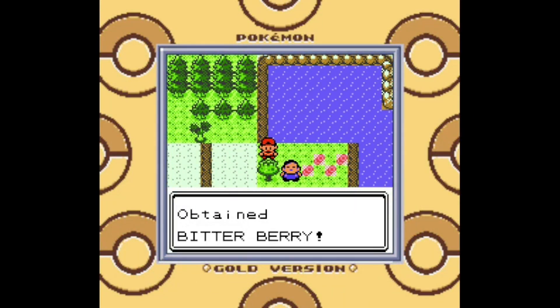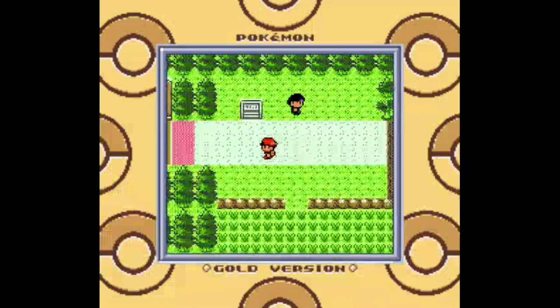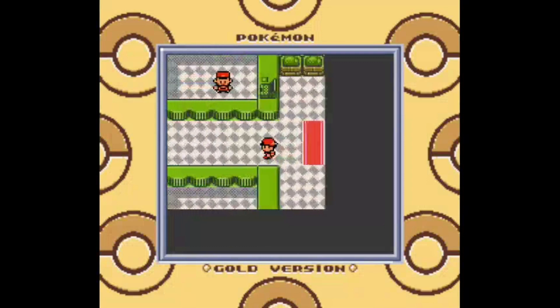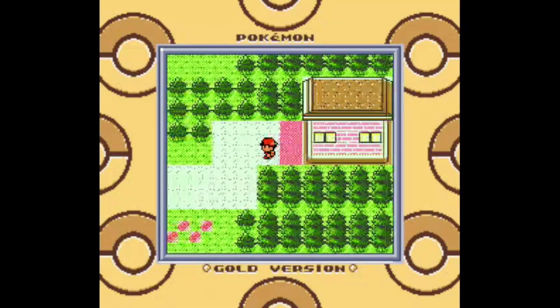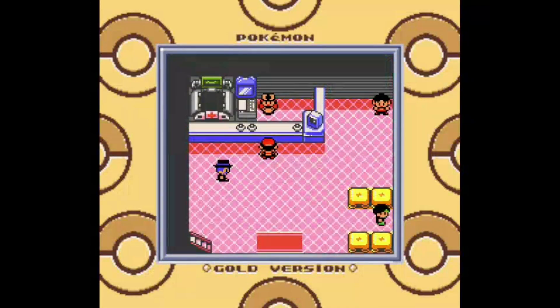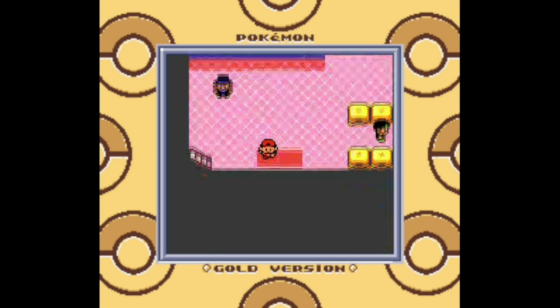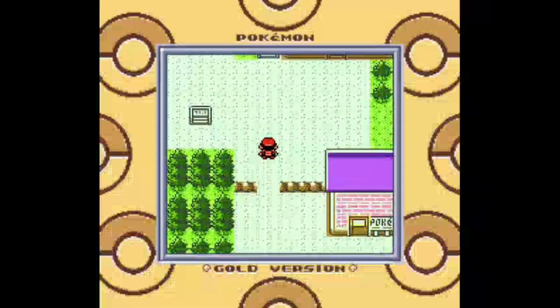There are some more berry trees along this route. I've picked up a Bitterberry here — this is one of the berries that can cure a status condition automatically if the Pokémon is hit with that status condition while holding it. In this case, Bitterberries cure confusion. These berries were all renamed in Generation 3, so if you're more familiar with Oran Berries, Persim Berries, and so on, they weren't called that in Generation 2. Anyways, we've reached Violet City — there is a gym and a dungeon waiting for us here, so let's take on the dungeon first.